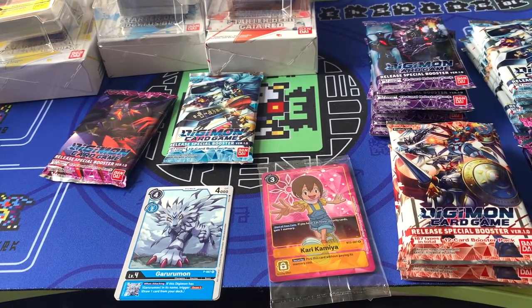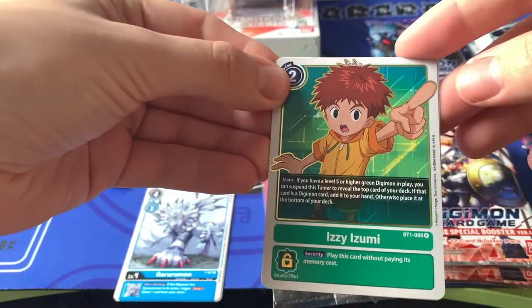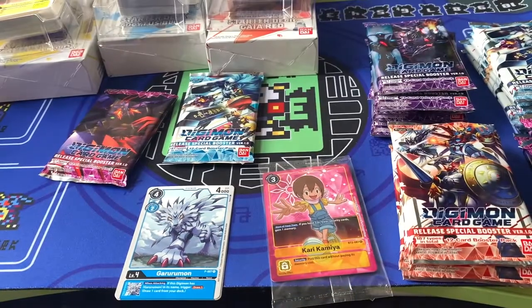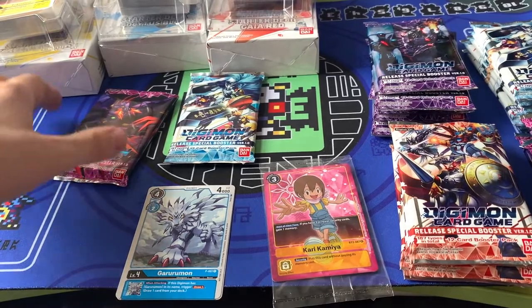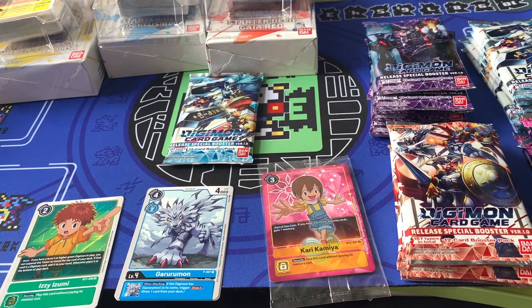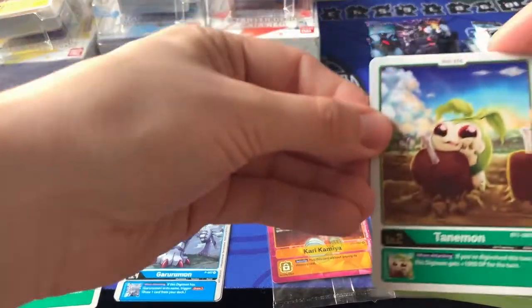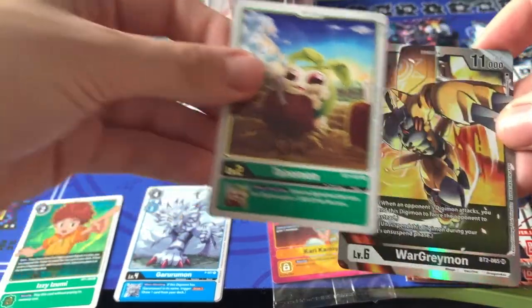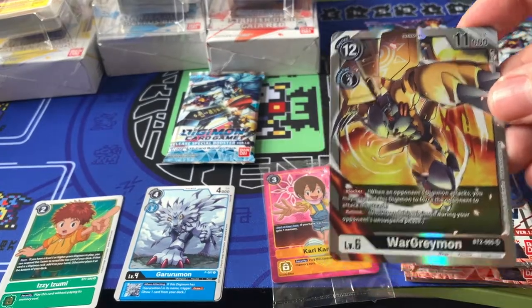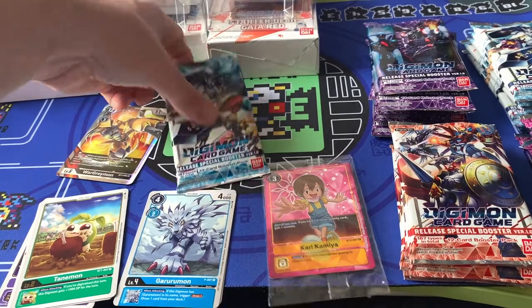We're going to open the first pack from the yellow starter deck — let's hope for some fire pulls. Starting with Izzy and Mat, two rare tamers. Kind of cooled off now since opening the Alt-Art Kari. Next pack is from the blue starter deck — we can see the Tanamon and the SR Walgrimmon. Very nice. I think I'm kind of good on my 1.0 SRs now.